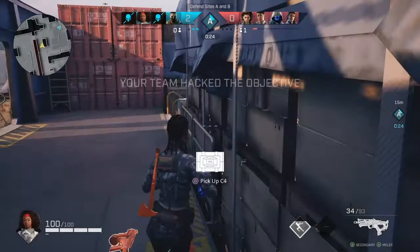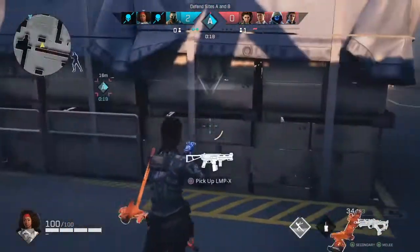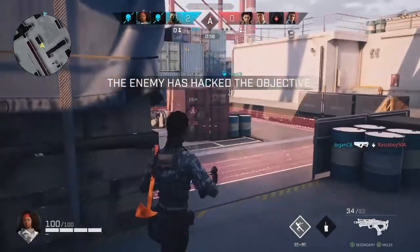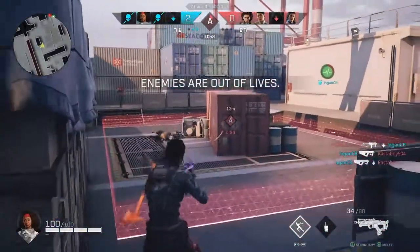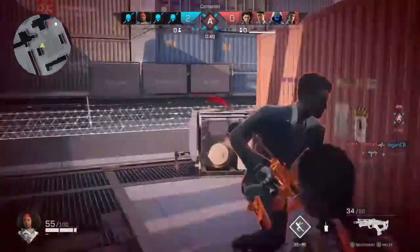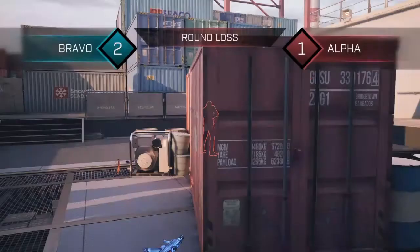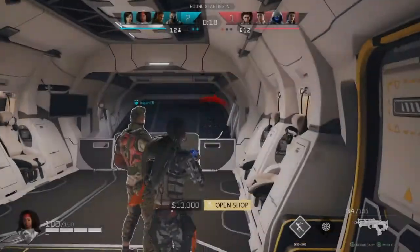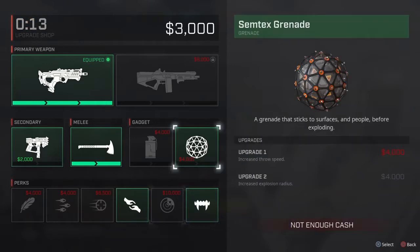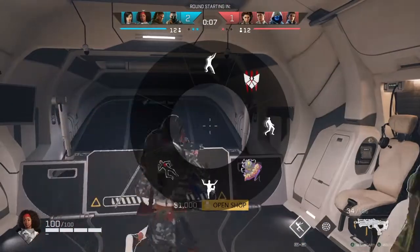We've got some C4 back here — let's pick that up. So that is a manually detonated C4, I believe that's Anvil's. There's a Talon down here — let's see if we can take him out. He won that gunfight hardcore. Got 20 kills, 74 guys — we lost that round. They wanted that comeback win bad. They did good. We're still in the lead, up 2-1, best of 5.